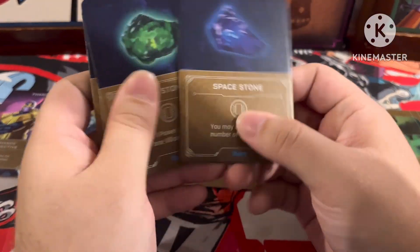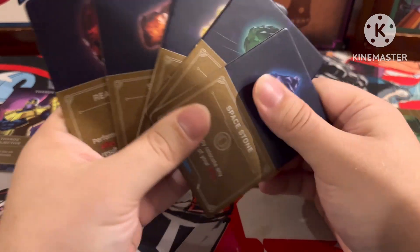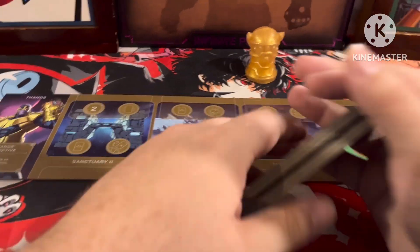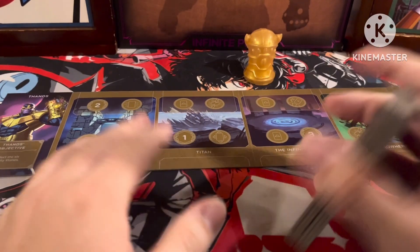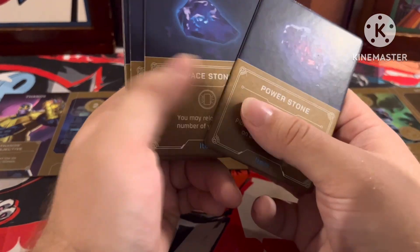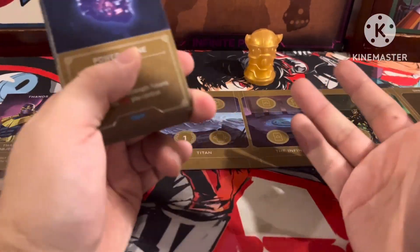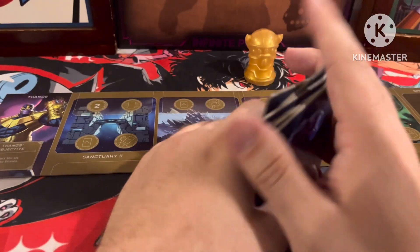If you're playing with a group of friends and you don't know how to determine which stone gets chosen — because it says randomly — my suggestion is put these specialty tiles in a hat, and every time Thanos activates a card to bring out an Infinity Stone, have someone draw a stone and that one will be played. It's not fair for opponents to decide which stone gets activated, and it's not fair if Thanos does, so that's a fair way to do it.